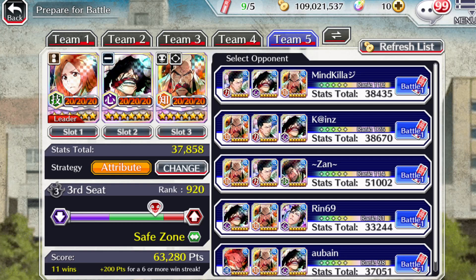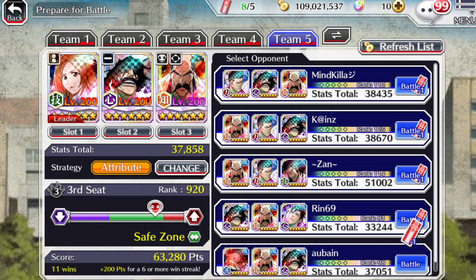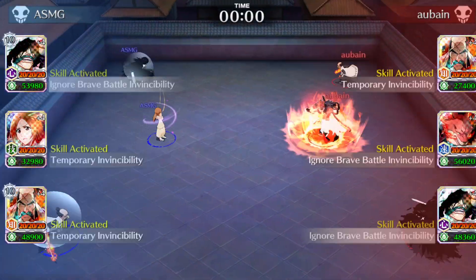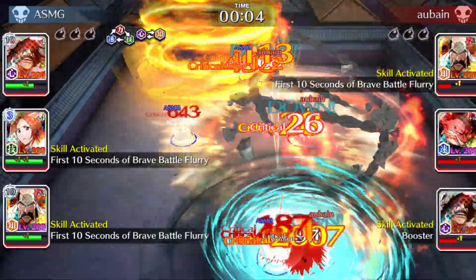Let's go with this one — 37,051, very similar to ours — potentially bringing the resistance skill into action. It is a max transcended sergeant. Alright, the debuff is applied.